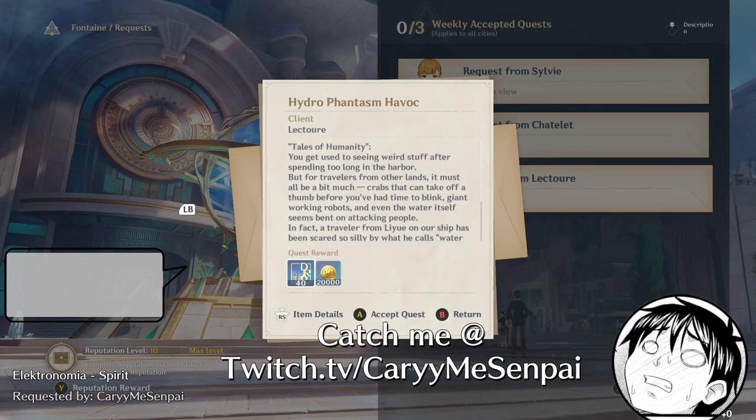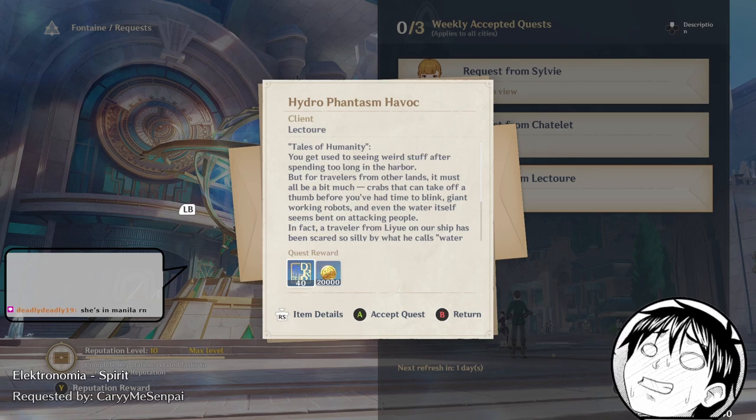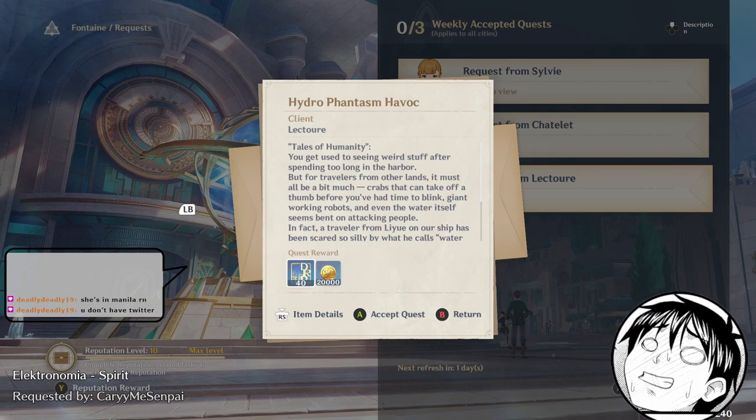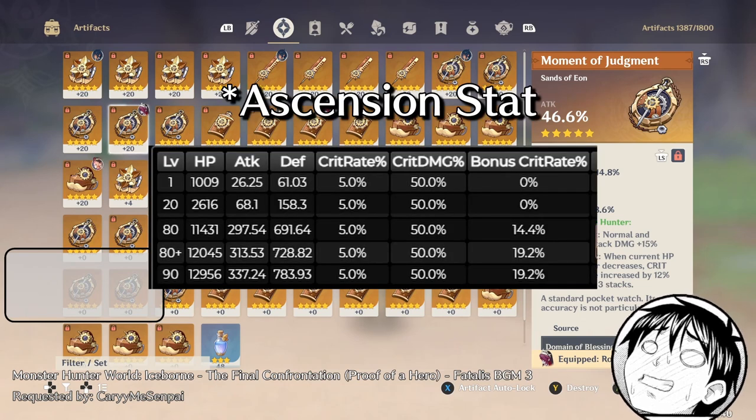I was thinking of discussing Chlorind, or at least a very special build that allows you to get like 70% crit rate on Chlorind. Chlorind's ascension passive, as far as I know, is crit rate — she gets like 20% crit rate on ascension stats.